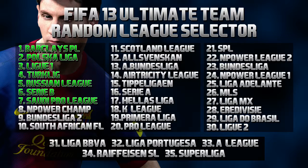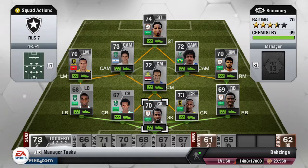What is up guys, welcome back to another episode of the Random League Selector. We are seven episodes in now and the Saudi Pro League is lit up in green, so that is the league we are focusing on in today's episode. This is a fully silver team and it is probably one of the most fun teams I have played with this year. I really enjoyed using it — I played in the Silver Chalice Cup and the Silver Shield, and it's just a fantastic team to use.